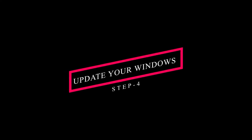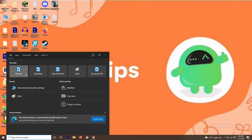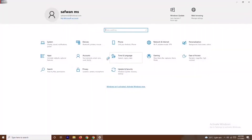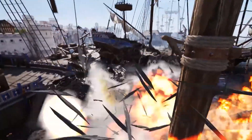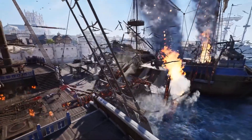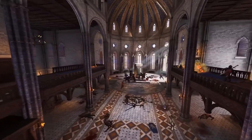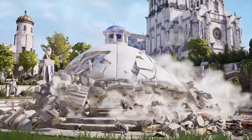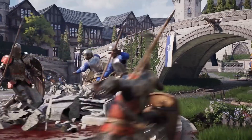If it's still not working, the last solution is to update your Windows. Navigate to Settings and update your Windows from there. By trying out all of these steps, the issue should be resolved. These are the basic steps to try when you're stuck on the loading screen. I hope this video was helpful — if so, don't forget to subscribe and click on the bell icon for more notifications. See you soon in the next video, peace out.